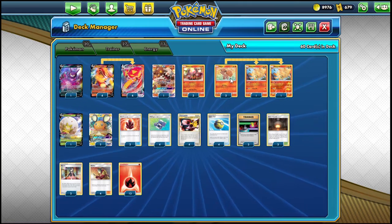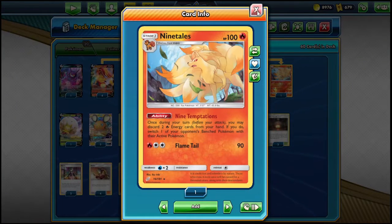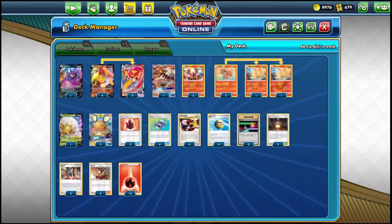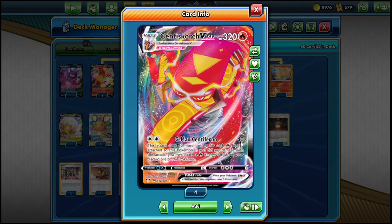We also play Ninetales. I'm playing a 3-2 line because I really want to find Vulpix quickly, and it also increases our Pokémon card line, which is strong when playing cards like Pokémon Communication. About the VMAX: 320 HP, three retreat cost, GMAX Centiferno — 40 damage plus 40 more for each fire energy attached. It's a two-energy attack, so even if you don't get Welder, this deck does not rely on landing Welder every turn, which is huge.